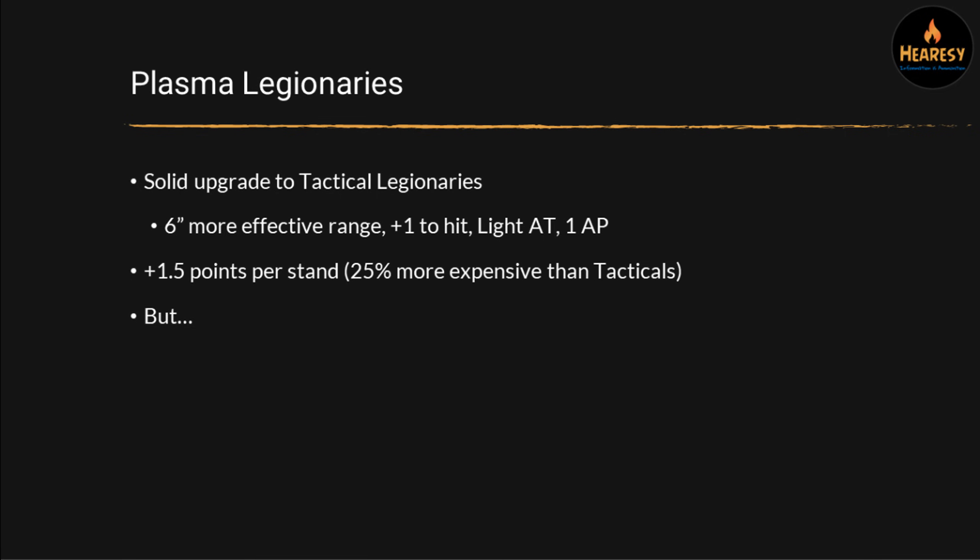As an upgrade in the Tactical Detachment or as a support unit separately, you can get Plasma Legionaries, which are a pretty solid upgrade to Tactical Legionaries. They can fire at range 10 inches, they've got plus one to hit, light AT so they can damage vehicles, and AP as well. For 1.5 points a stand, that's a pretty big upgrade — although it's effectively 25% more expensive than Tacticals. In absolute terms, paying an extra three points for every two stands probably won't wildly change your army building, and it's really worth the upgrade.